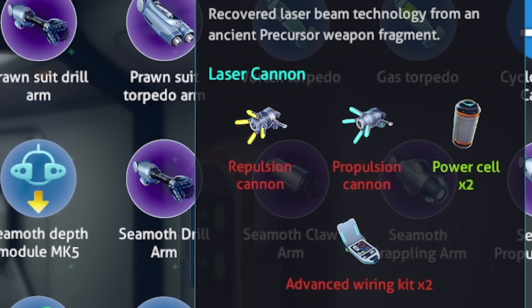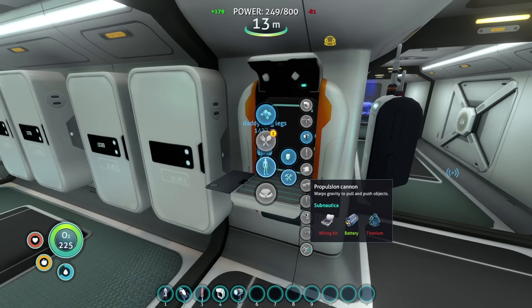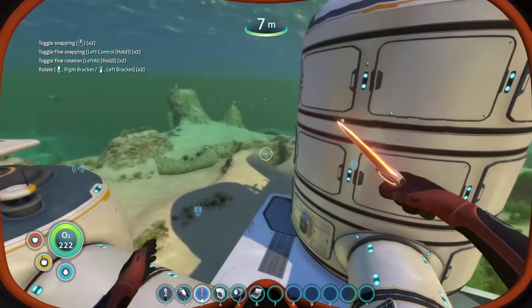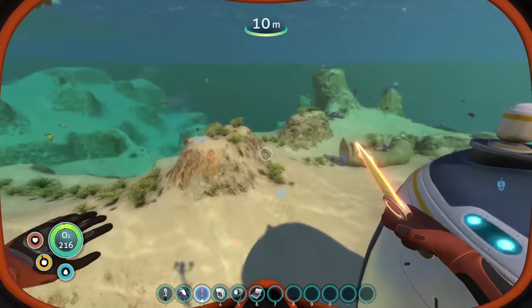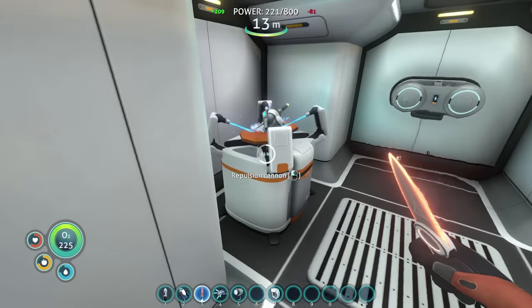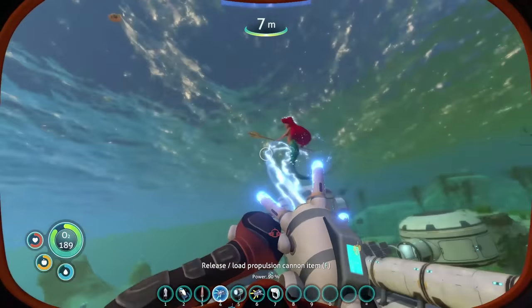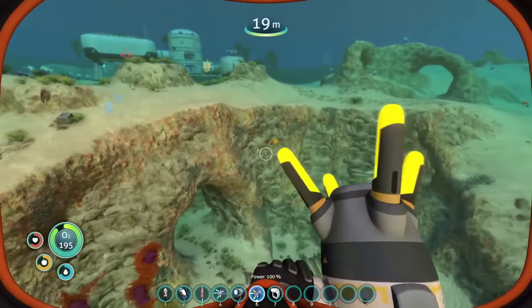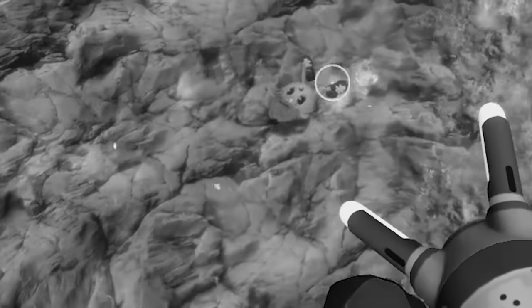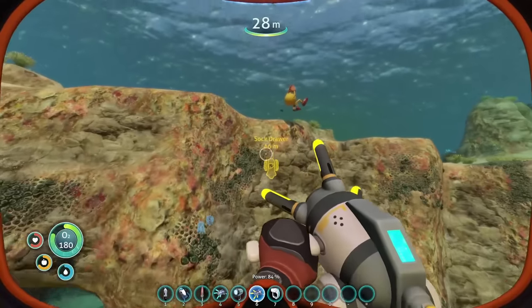I need to make a propulsion cannon, but that shouldn't be a problem. I never tried both of these weapons so that's gonna be a first. All I need is a wiring kit, titanium, and a battery. My materials are on my Cyclops so I have to go hunt down some stuff. Now I have both — let's try these out. You come here — it literally yeets! What about this bad boy, the repulsor? Oh, what did I just do to Pac-Man? It just eats them!